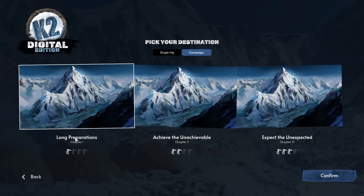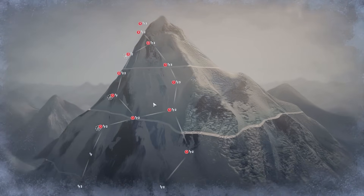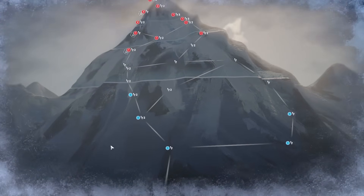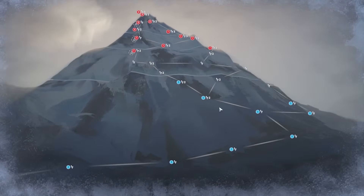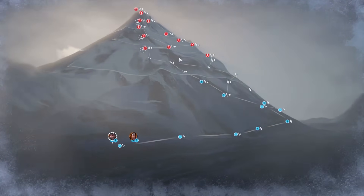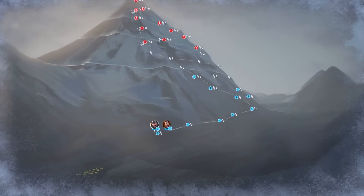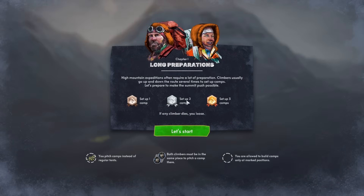Chapter One: Long Preparations. There is the mighty mountain of K2, and we can see all the different routes from the bottom to the top — it branches out a bit so we can pick and choose as we go along. There is the summit, and of course we start at the bottom, because that's where people begin climbing a mountain.